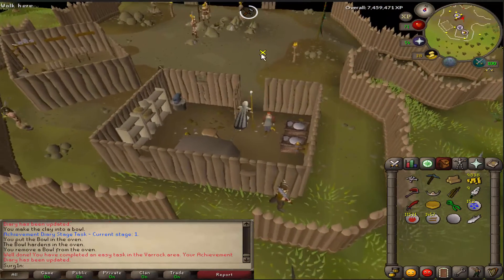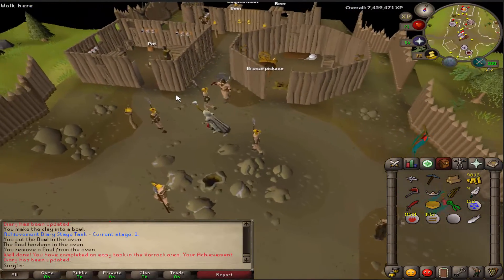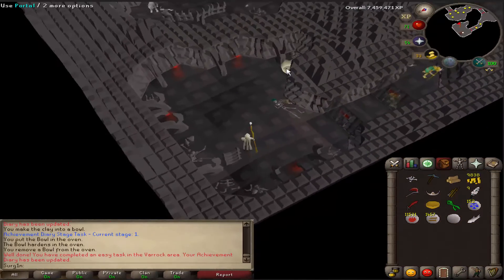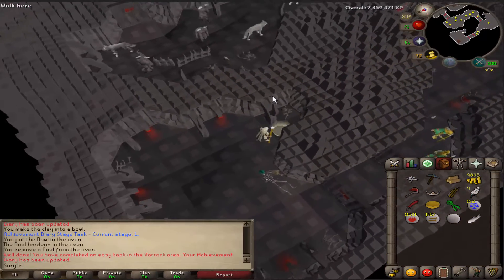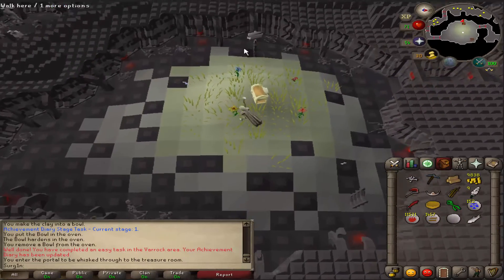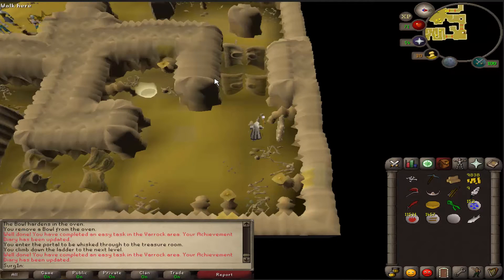The next thing we're going to do is enter the second level of the Stronghold of Security. Go down the hole in the middle, then go through the portal and climb down the ladder. If you haven't already gone through this, you're going to have to run through the entire first floor again. But once you've done that, you're going to get a task complete.